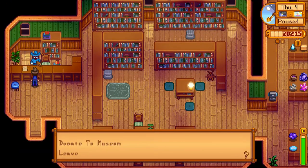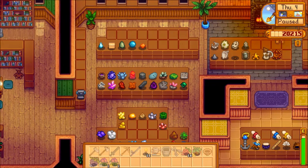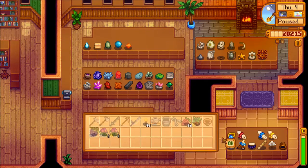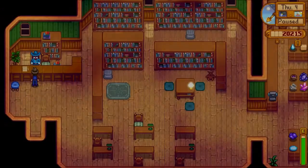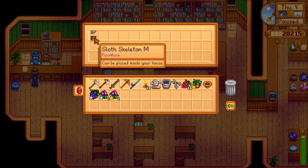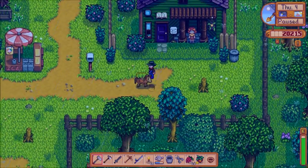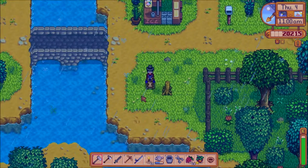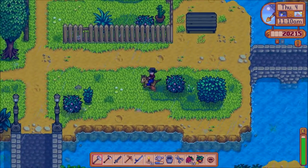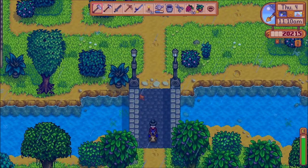Finally getting artifacts from the ground again — we got a prehistoric rib, so that'll go up in the museum as well. I also checked to see if you could upgrade the copper pan and you cannot, so it's just a copper pan and it'll always be that way. We also got the middle part of the sloth skeleton — it's slowly giving us the pieces.